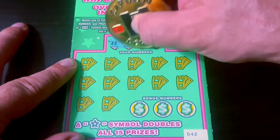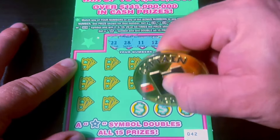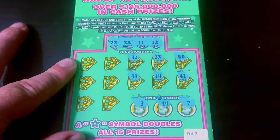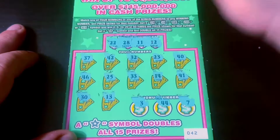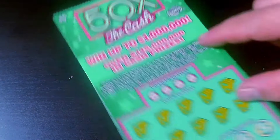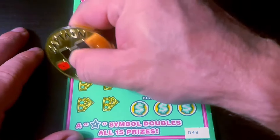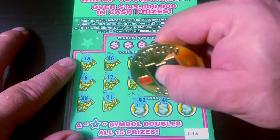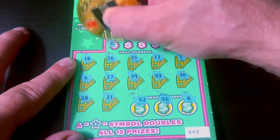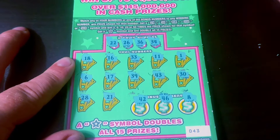Ticket 42 — still nothing. Ticket 43, let's find the star symbol or the 50x. Last row, no symbol. Numbers are 22, 26, 36, and 34. Another dud ticket. Flop, flop, flop.